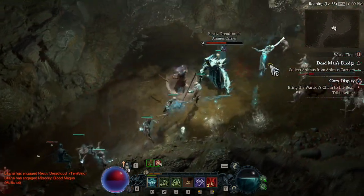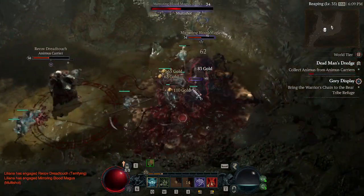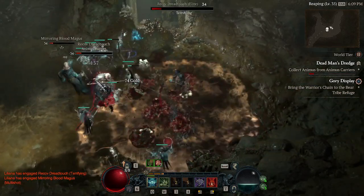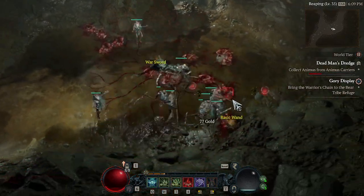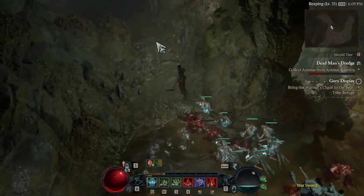So we're just using our corpses. We use our tendrils to pull enemies in, blow them up, and then continue to blow them up and use our tendrils again. Spend your essence on Blood Skills — it fuels itself and it's just so strong. And it's so easy to play — it's literally Builder Spender.